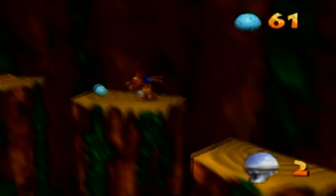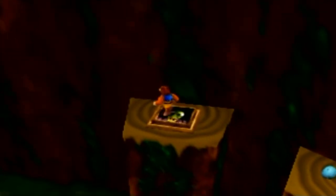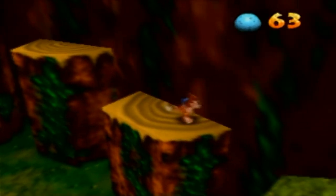There's another Mumbo token up here. And this is interesting — a switch with Grunty's face on it. We can't do anything with that just yet, but remember it. We'll have to come back.